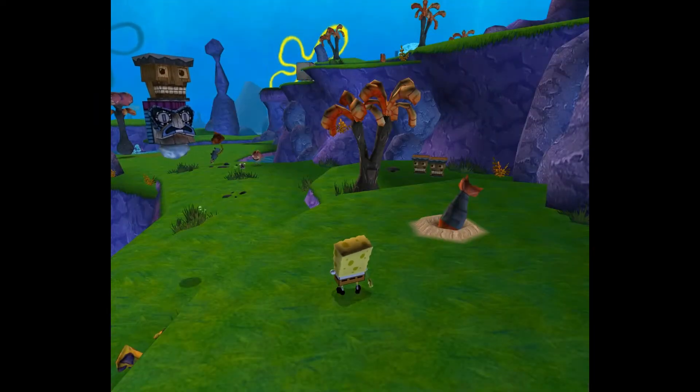Coming up here we have a couple places we can go. Up ahead and forward is how you progress in the level. But if I jump on this tree and turn around, I can jump up here, and there are a bunch of shiny objects and a sock. And if I follow this trail of trees to this last one, I will jump right on top of Jellyfish Rock, where there is another sock.